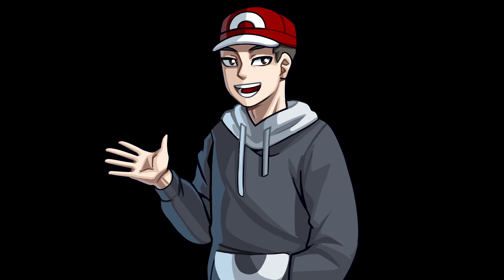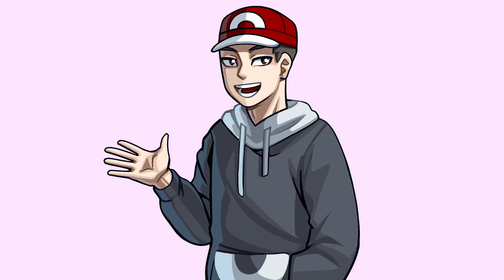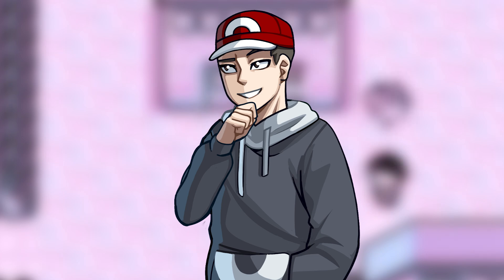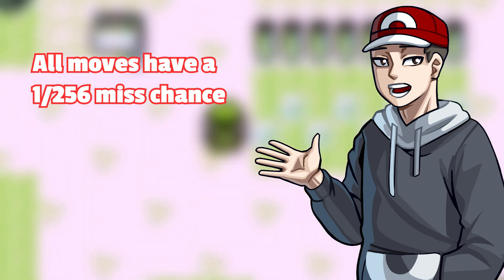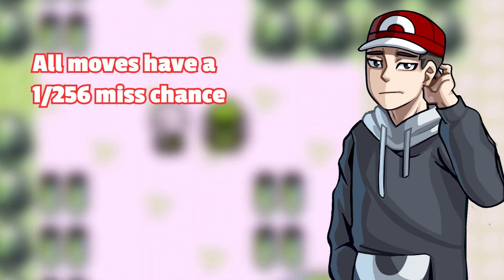Rather than finish with one or two more separate facts, I'm going to end today's video with a segment I call 'Gen 1 Pokémon is Broken.' I'll list out some weird interactions and glitches you may or may not know — and you can use these to your advantage when playing Pokémon Stadium. Number 1: Every move in the game has a random 1-in-256 chance of missing, even moves like Flamethrower or Surf that have 100% accuracy. I would lose my mind if I missed a Thunderbolt.